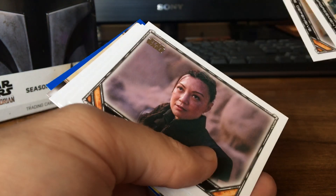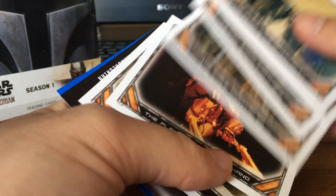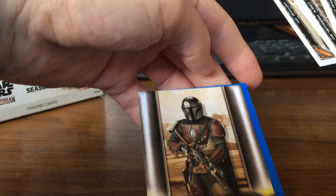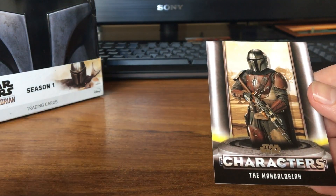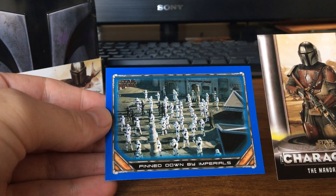And here we go, back through the base cards. Character card — the Mandalorian himself. In fact I think that's the first Mandalorian character card I have gotten, and it just slid right out of there. Pretty cool. And a blue — Pinned Down by Imperials. Nice.